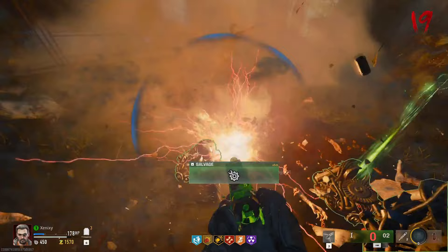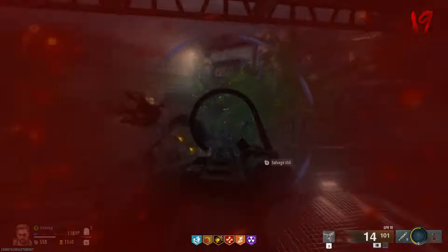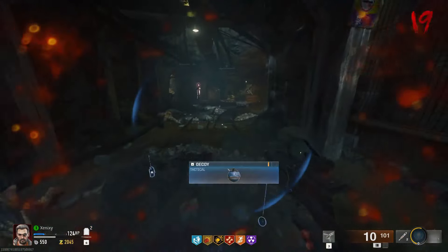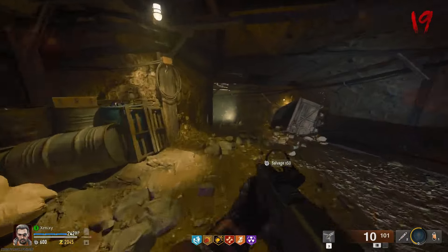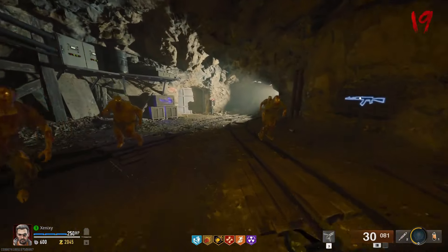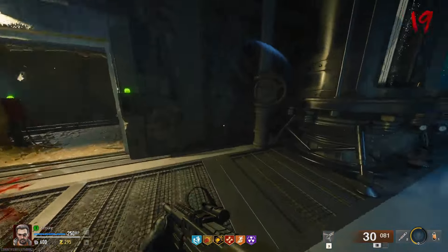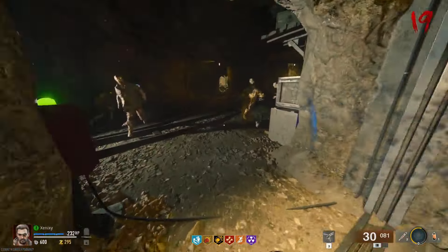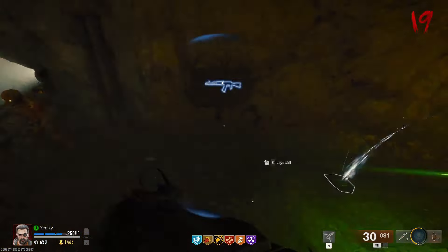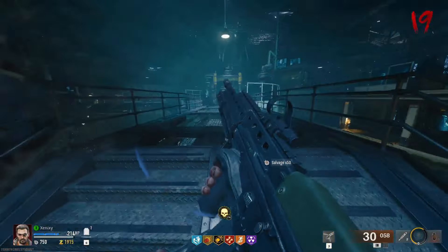Oh my god! I thought this would be better — this is not good. Dive! That was a bad decision but it worked out. I can't believe there's a free perk just chilling there. The armory's right there. Goodbye. Sim-tex is insane. His gun goes harder — Insta Kill by the way.